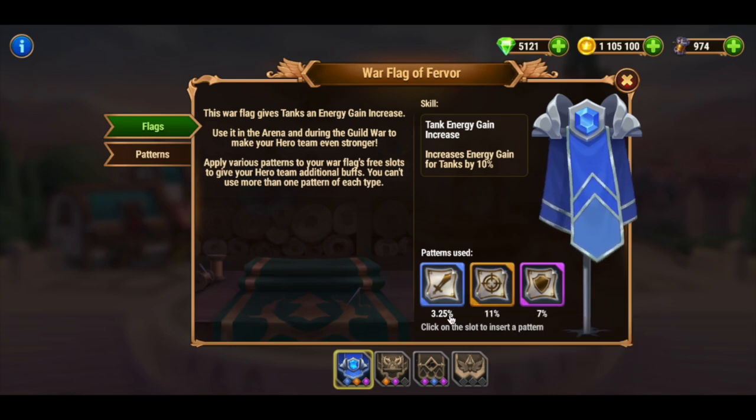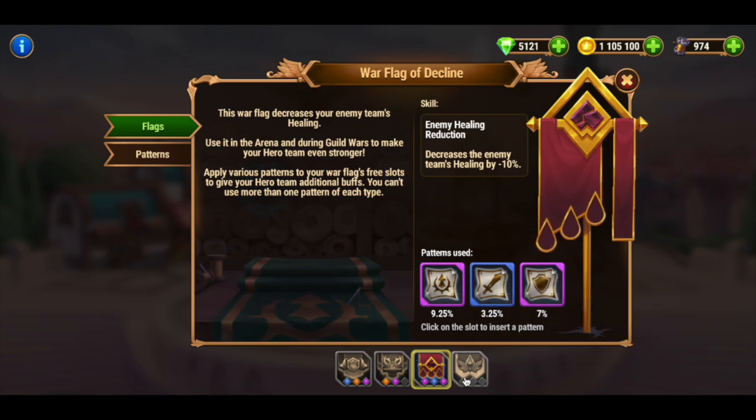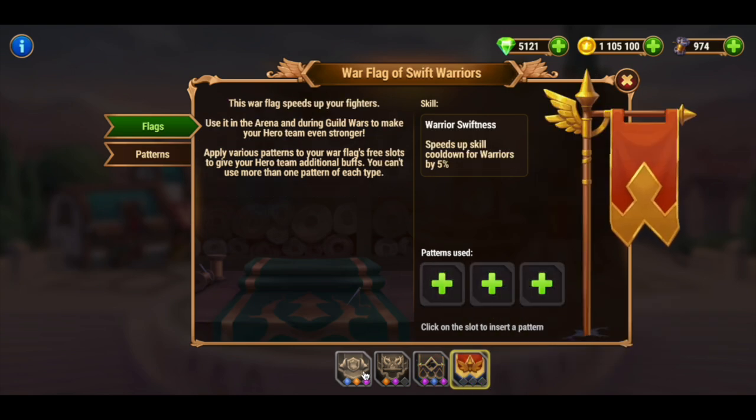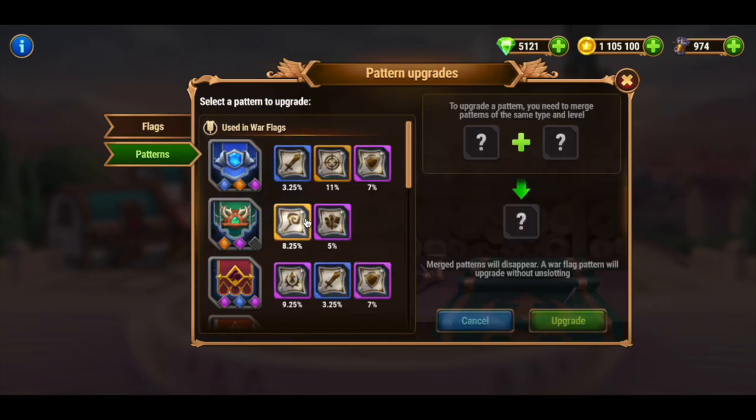You can enhance your flags by inserting up to three patterns into each of them, and they will give additional bonuses to the entire team. While you can only add three patterns per flag, you can upgrade the patterns themselves to several levels to make your team stronger.